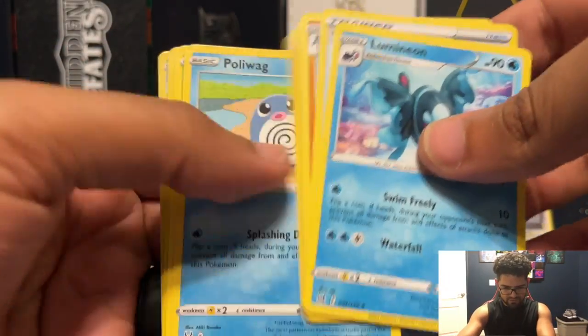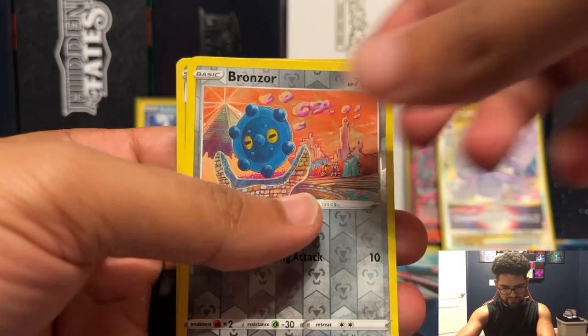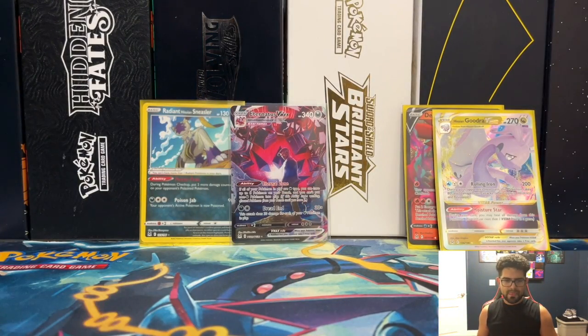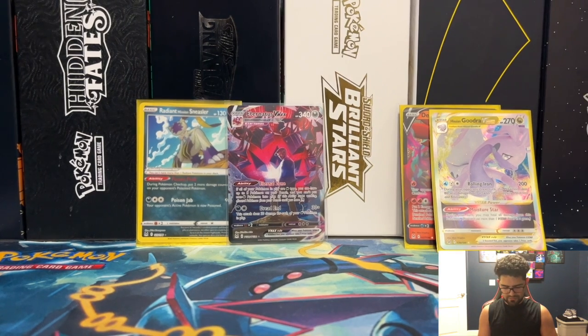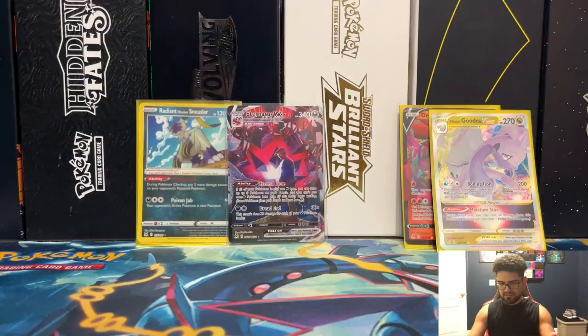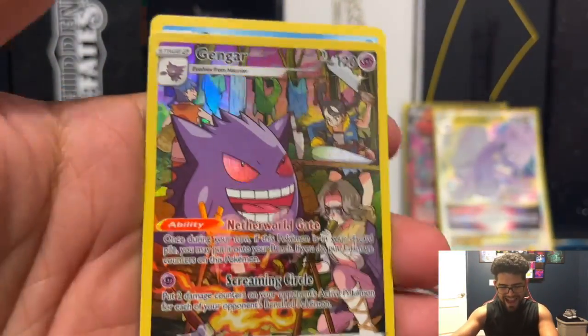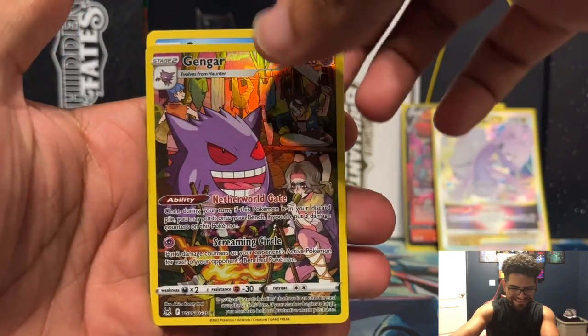It is a Black Code — let's see what we got. We got a holographic in the back, or a beetle. Packs definitely open like butter though, like butter cakes. Grass energy in this pack here — Kangaskhan! Let's go!